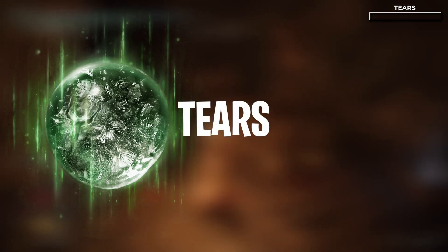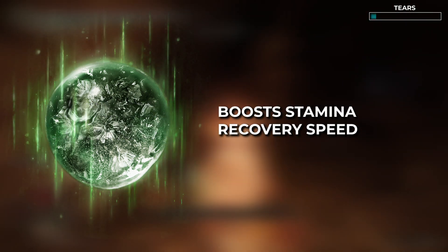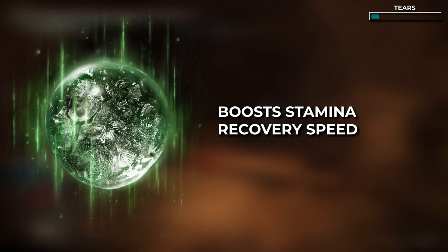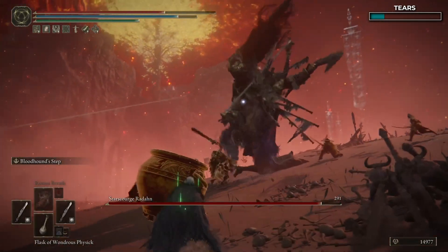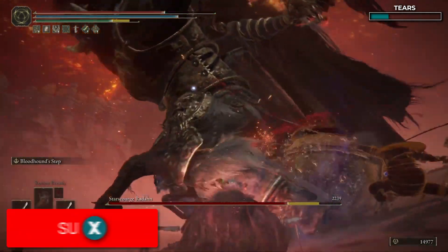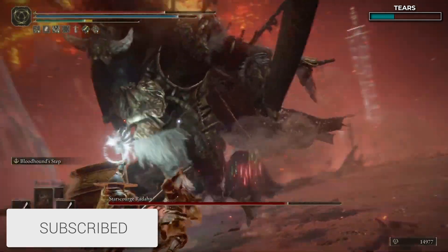The Green Burst Crystal Tear is incredibly important to use here. It boosts stamina recovery speed, which will help out a lot considering we're going to be jumping and swinging our swords around. The second tier is incredibly important — it ties all of this together beautifully. All of the other equipment you'll be wearing gives just under a 100% boost to your damage.